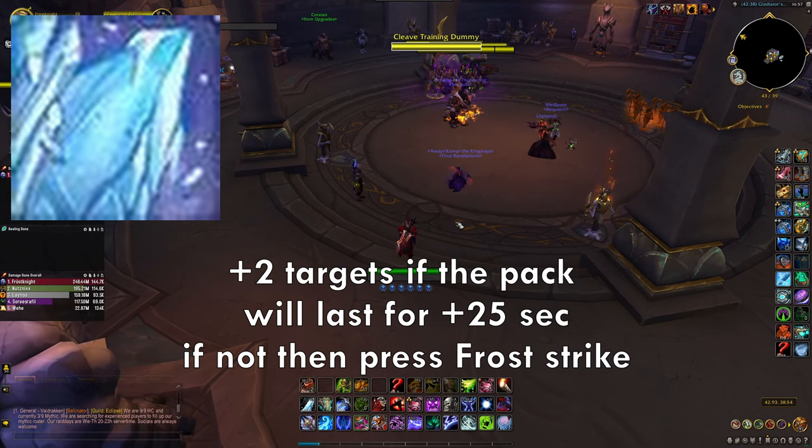Now let's go over the Single Target Rotation. Single target is much simpler than AoE — you don't have to worry about Glacial Advance or Death and Decay. The only abilities you'll press are Obliterate, Frost Strike, and Remorseless Winter on cooldown. When starting a single target or boss fight, you want to begin with Remorseless Winter, then Howling Blast, then Empower Rune Weapon, and use the Rime proc from Howling Blast to get a Killing Machine proc inside Pillar of Frost.